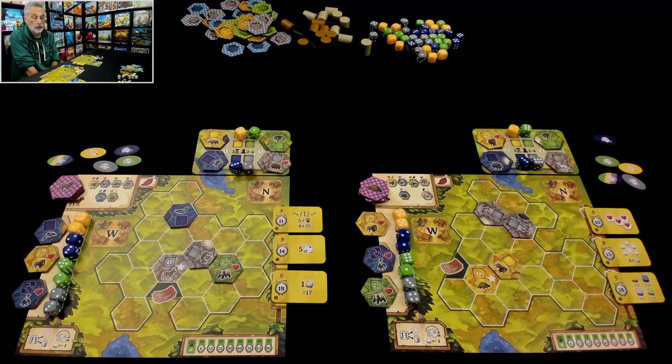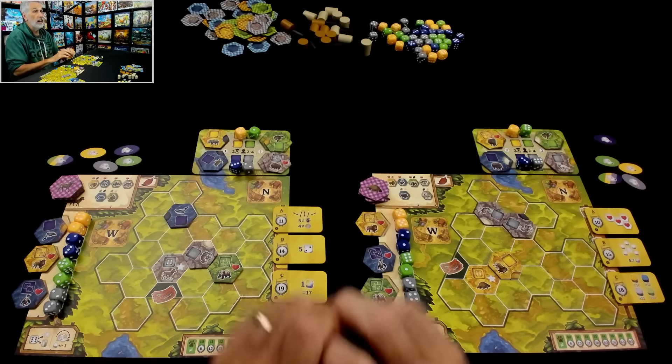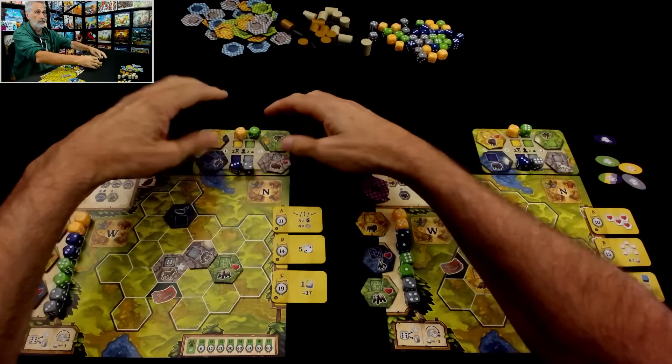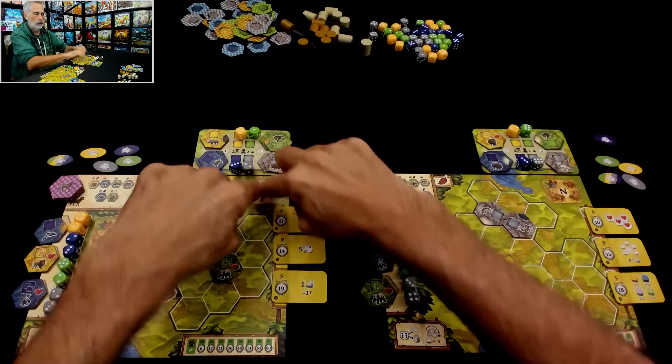All right, we're set up and ready to go. What do we do? On your turn, over 15 rounds, the first thing each player does — and everybody can do this simultaneously — is we pick one of the items, either a die or a tile, from this support board and put it up in our north section. We also pick one item, either a tile or a die, from our set of stuff we already have on hand and put it over here.